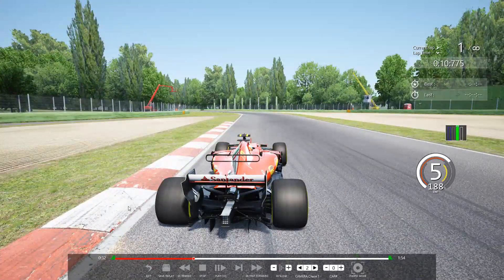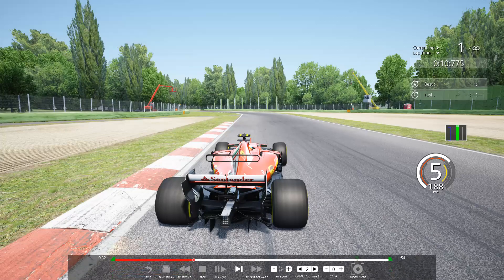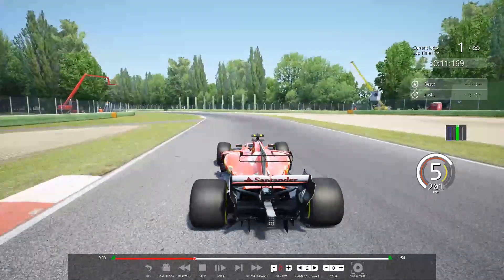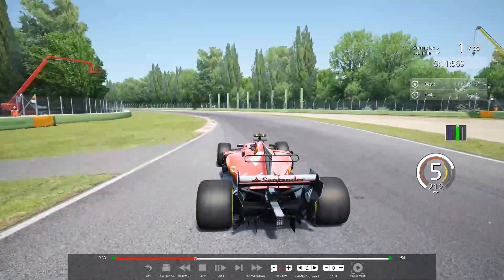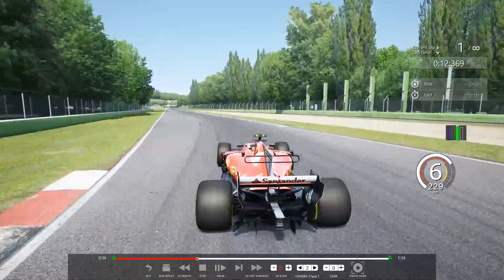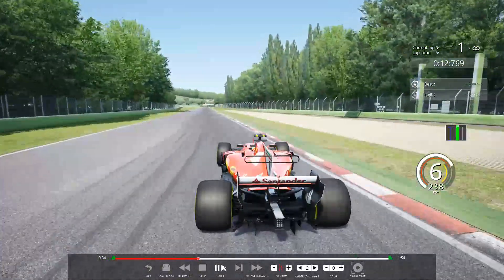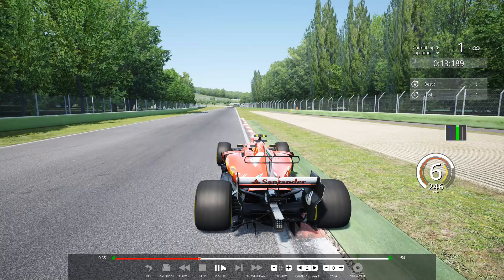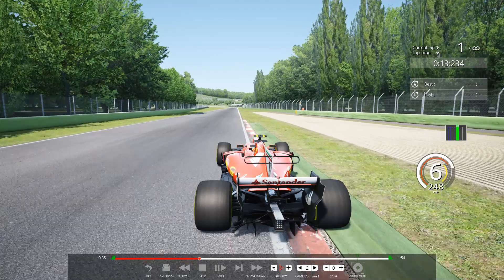We want to finish nice and far outside to maintain speed through the previous corner, then full throttle, finishing outside again. We're high in 6th gear by now, and before we even get off this curb we're north of 250 kilometers an hour — that's a great exit speed coming down the straightaway.